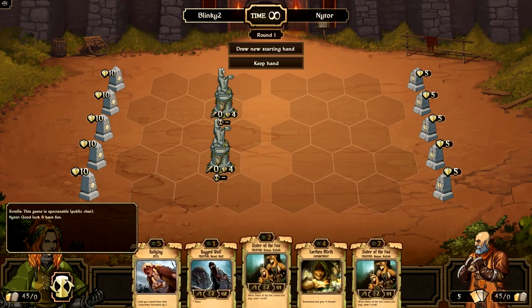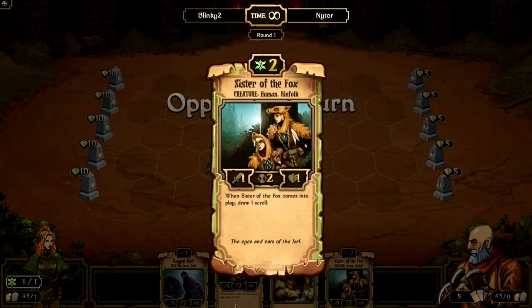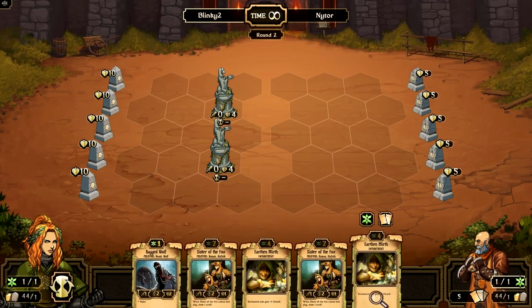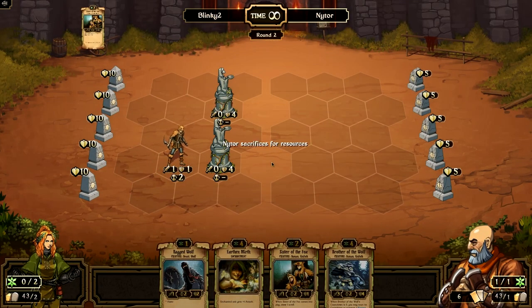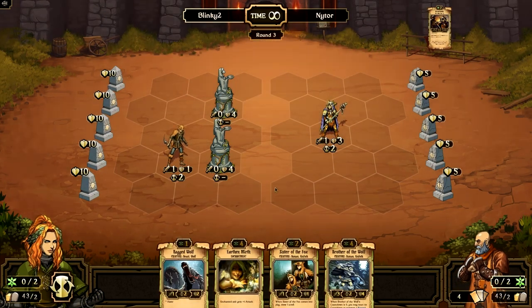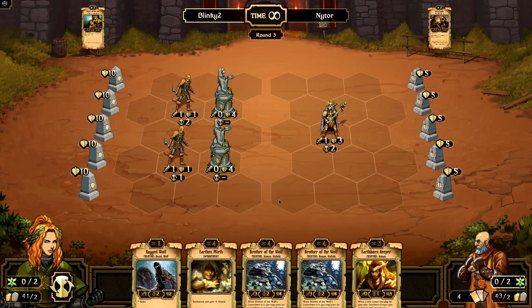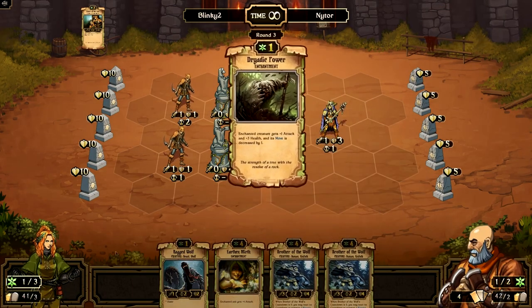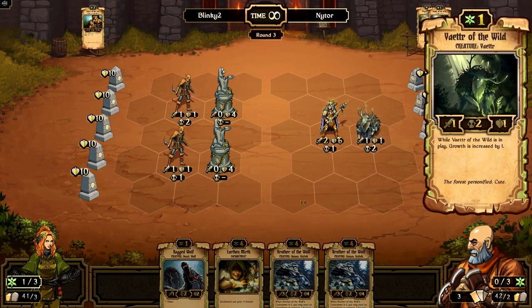You begin the battle with two pre-deployed eternal statues. We get 250 gold for winning this one, and we'll be using the growth deck from last video. We'll keep this hand. Sister of Foxes draws some cards. I don't like playing Ragged Wolf on turn one - you want to use it to snipe opponent's creatures, combined with enchantments and Crimson Ball to take out things. Let's see what we draw - a Ball Keeper.